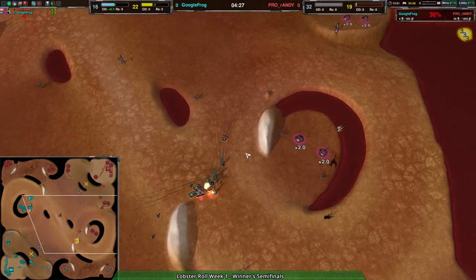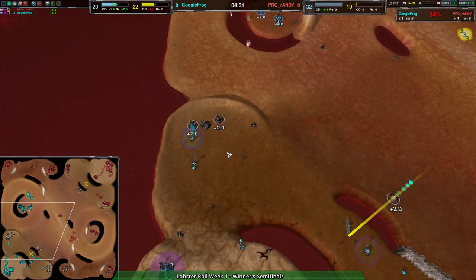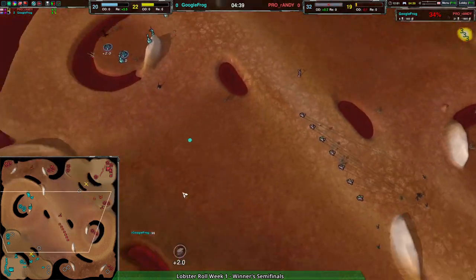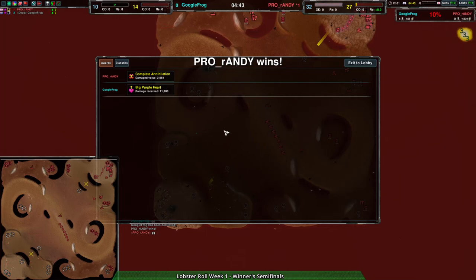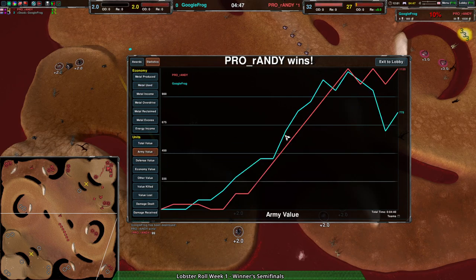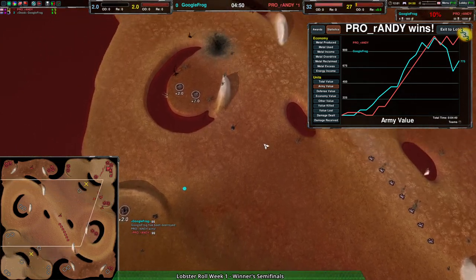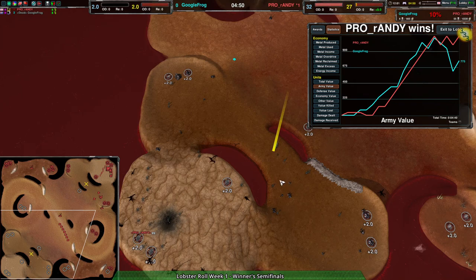Google Frog gets rid of the scorchers and sets up a good pushing force — that might be relevant, but that's a big if. Google Frog has lost a lot of their economy, and yeah they slowed down the push, but Randy's just got so much more economy and production. 20 metal per second more — not enormous, but Google Frog is behind even in that, and Google Frog throws in the towel. The terraforming setup didn't get to do much because the scorchers just tore everything apart.